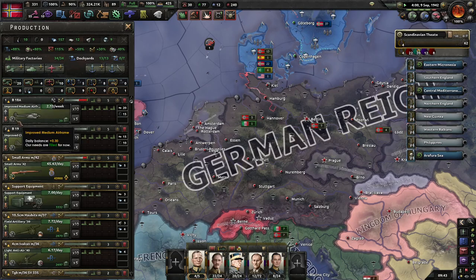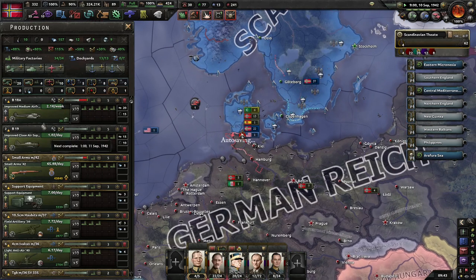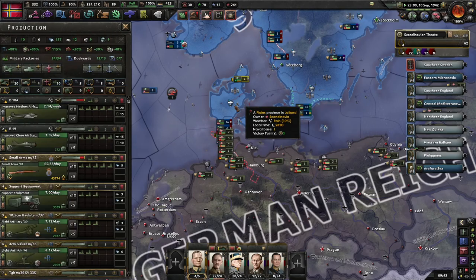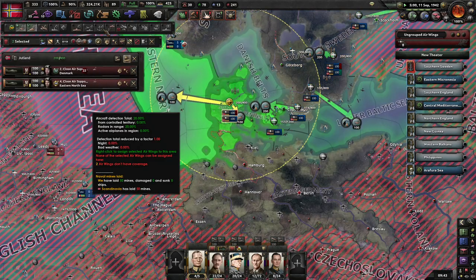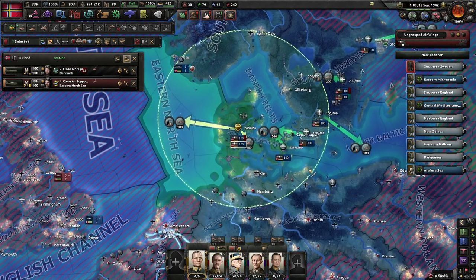I have to start getting tactical bombers, but they take a while to build. Mainly so I can start using them for strategic bombing later. I've mostly just got close air support because that seems to be the meta in this game, and that works.